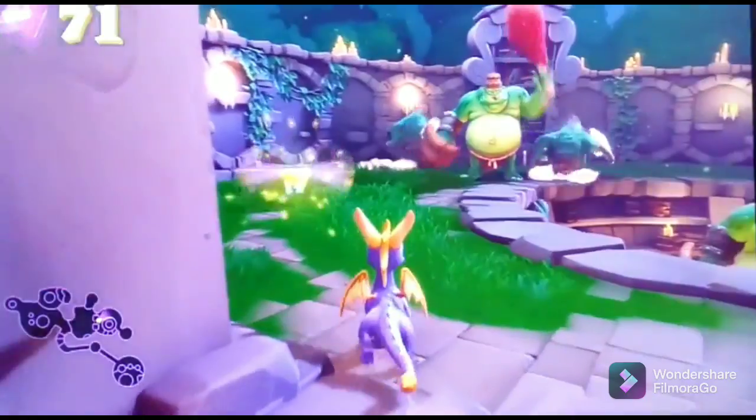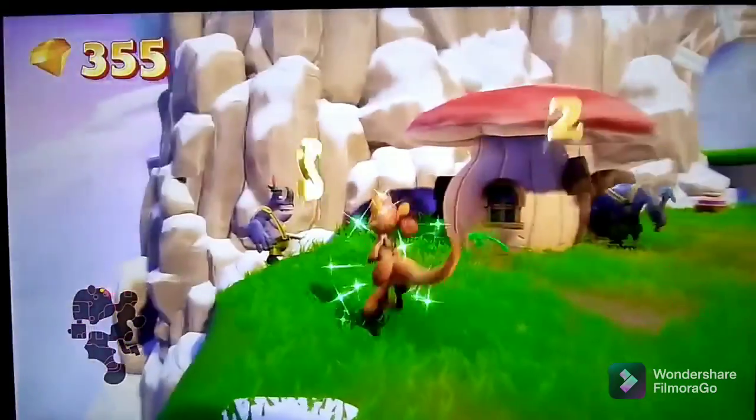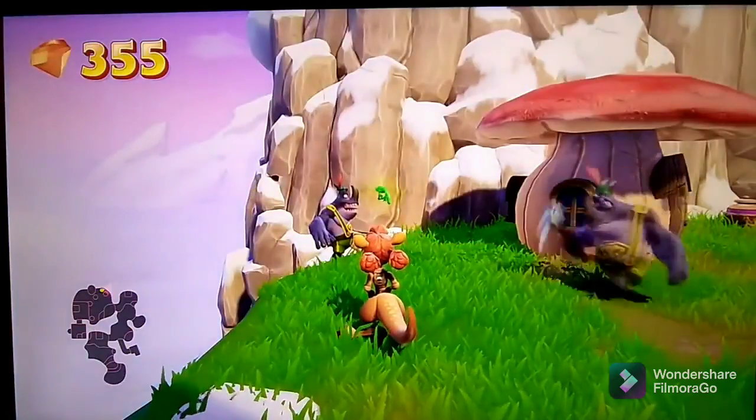Spyro was originally going to be a green dragon named Pete, but then they — DID HE JUST T-POSE?! That dude's broken!